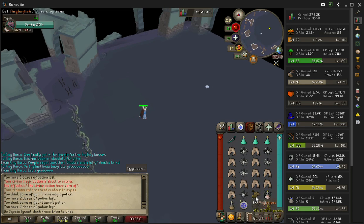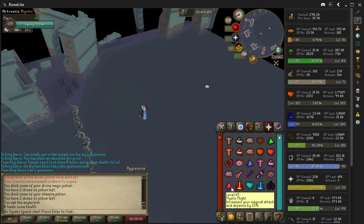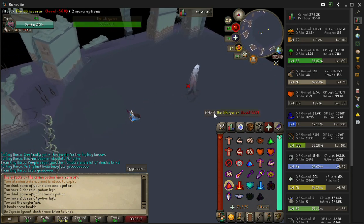Getting into it, I potted up — I brought a magic potion, stamina potion, and I think three prayer potions is more than enough; you could probably get away with two, and then some really good food. Starting off, just activate your mage prayer.